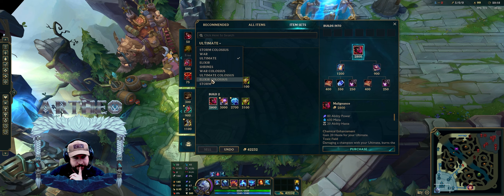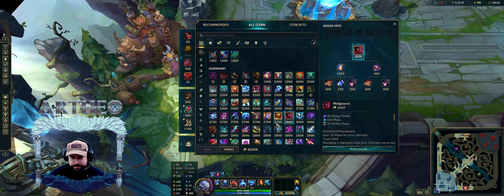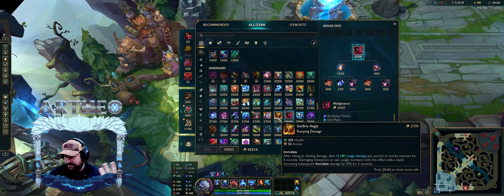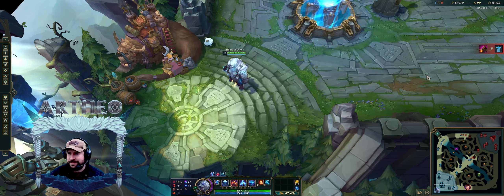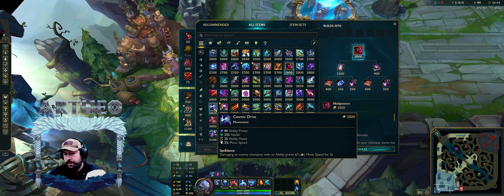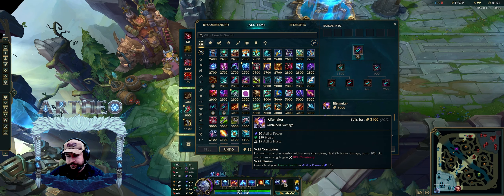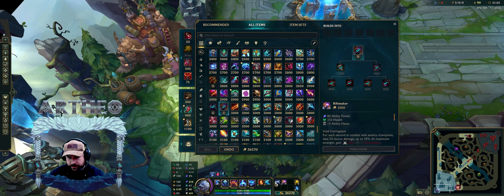So that's the ultimate one. Let's take a look at the items here. Sunfire looks the same — no changes. They added health onto this one. This one's going to be worth it. I think this is worth more than Nash's with the Riftmaker. So you go this and this — these two are going to scale together. This is going to scale from this, and you get movement speed off that.